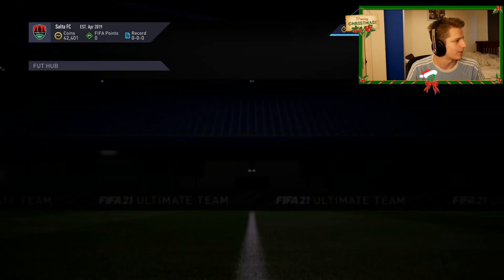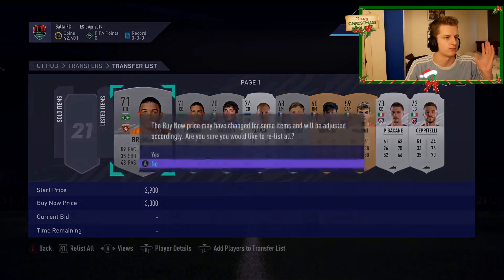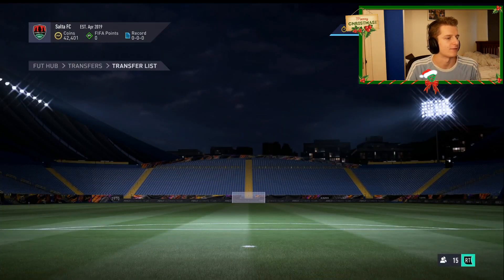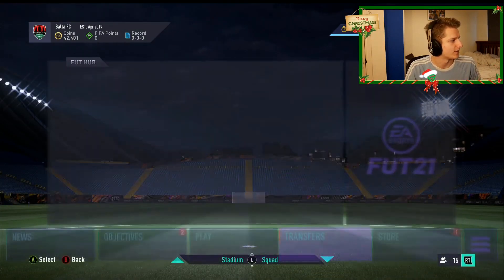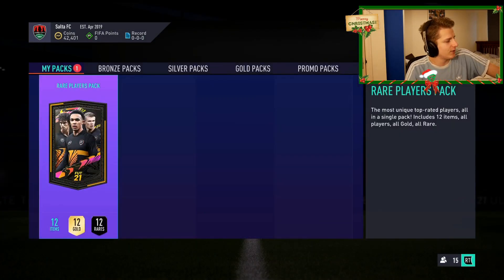Because obviously if silvers crash for whatever unknown reason tonight, then I don't have to worry if some of the expensive players haven't sold on. So it's always nice to have some of the big boys sell on. I'm going to get something good in the 50k pack. Obviously anything above 83 rating is actually selling on really nicely right now, with the Entourage SBCs.